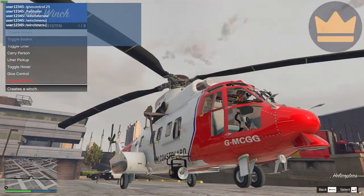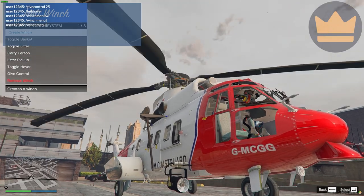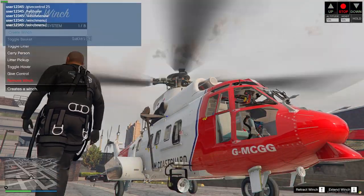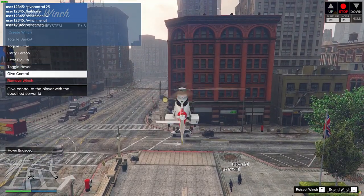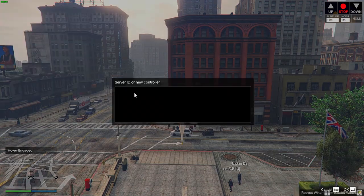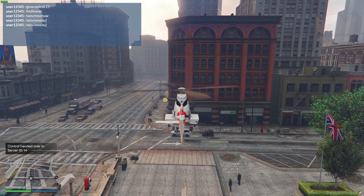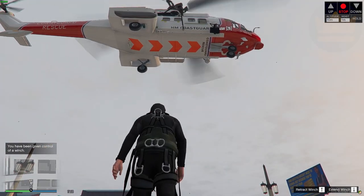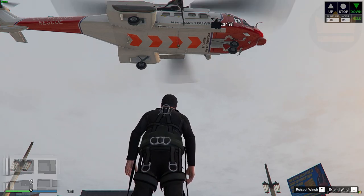If I come into the winch menu, you can see I've now got options to do all these lovely things. I'm gonna start at the top — I'll create a winch. As you can see, that's now creating me a winch, which works as before. I'm just gonna come up in the air and toggle hover. I'm gonna give control to my other account, which is account 14. If you press Shift and Down Arrow, that brings up the hold option, which you can see on the UI.